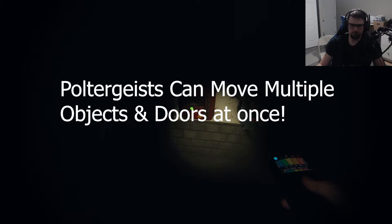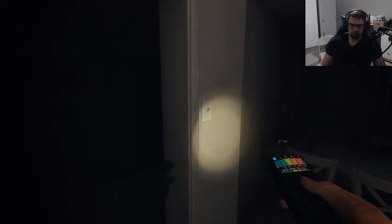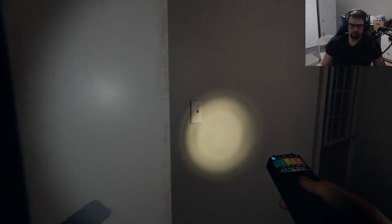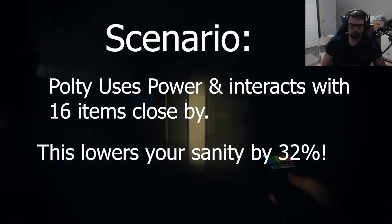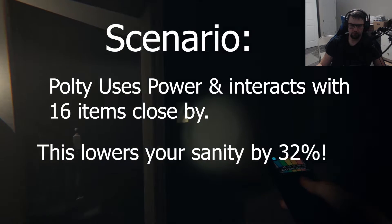To clarify, when the strength states that a poltergeist can move multiple objects at once, this also includes doors. When a poltergeist uses its power it will throw all nearby items. If a player is nearby, it will decrease their sanity by an amount equal to the number of items thrown multiplied by 2. This will also create an EMF level 3. So if you are in a room with 16 items and the poltergeist moves all of them, your sanity will go down by 32%.